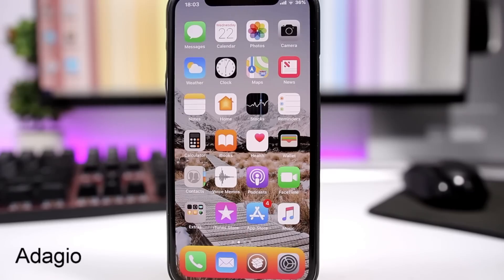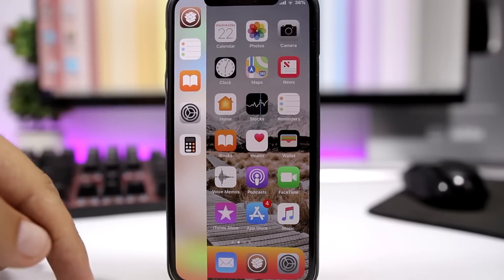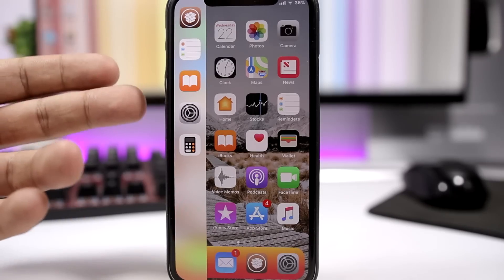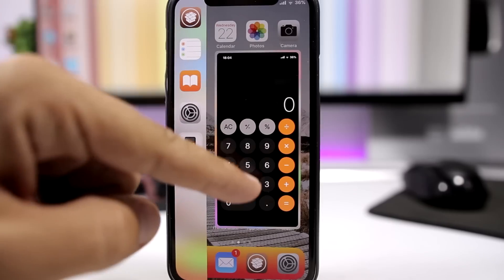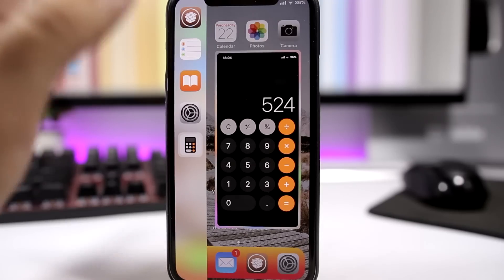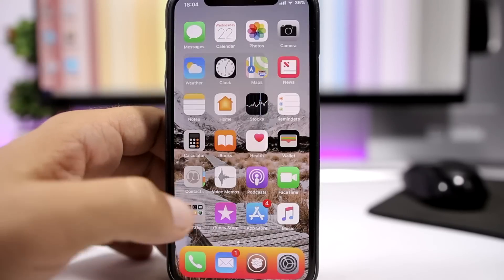The first tweak for this video is called DAGIO and it will add a new app switcher to your iOS 11.3.1 device. If I swipe here you can see it will show me this switcher on this side. I can open any of the apps directly from here, or I can tap and hold one of the apps and actually work on the app right here. As you can see it's fully functional just like the normal apps when they're on full screen.